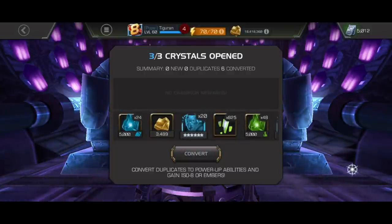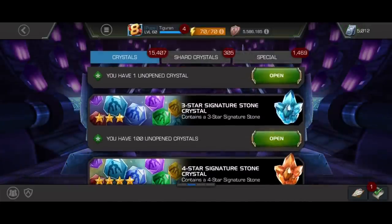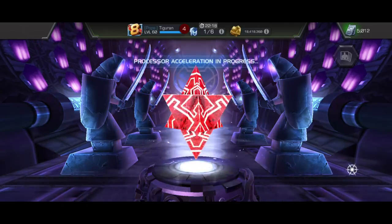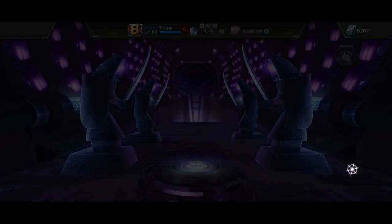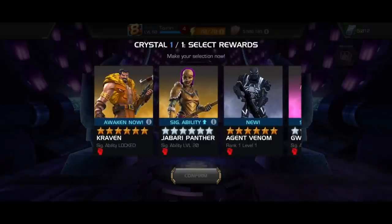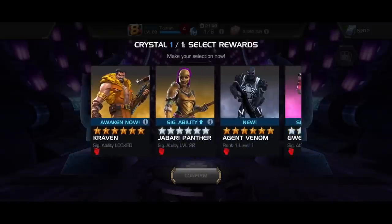And the last crystal of today's video: the skill abyss nexus. I hope this is gonna be a Kingpin. I have rank-3 Hit-Monkey and stealth Spider unawakened, but now I have a Scorpion, and the choice here is obvious — Agent Venom for my Scorpion team.